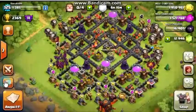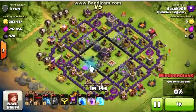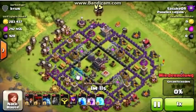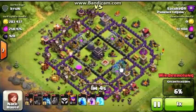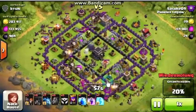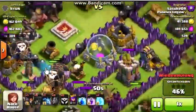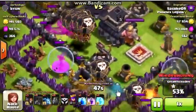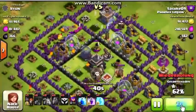Here's another replay with the lava loonion. I'm farming with it because I don't really need elixir much anymore — my lab is done upgrading everything. I just need my walls done and a few collectors, so I decided why not lava loonion farm — it's really fun. I placed the balloons so my minions could get rid of the buildings behind. I placed my clan castle there to send more minions and clear the archer towers, since nothing in the middle could attack my balloons except the teslas and bombs, which were cleared out right away.